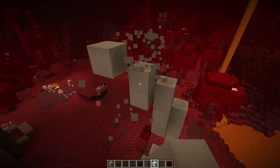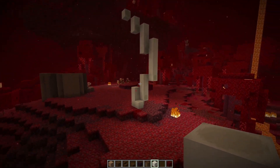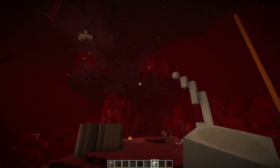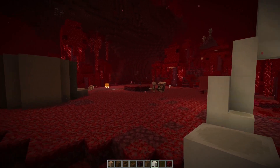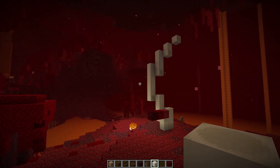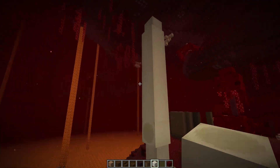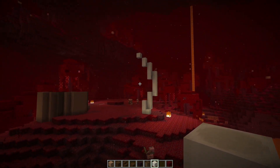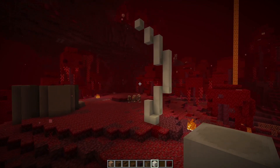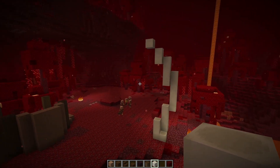That might be a little bit too big, but you get what I'm saying — we have these big curves on either side coming up and you have to sort of walk through them as you walk through this little village. I think that would really help. It's almost like the piglins have harvested some of these bones from the soul sand valley to build their structures out of. I think that makes a lot of sense.